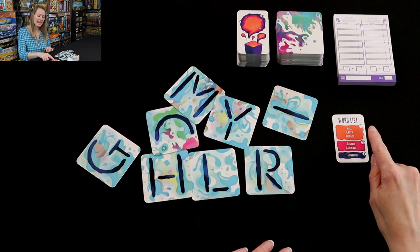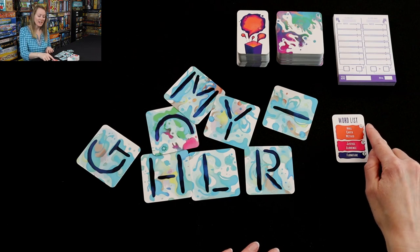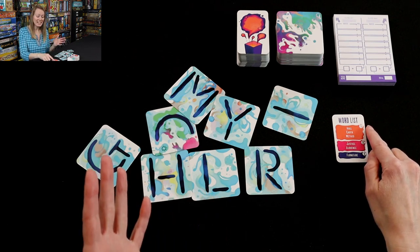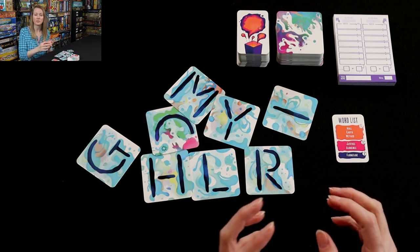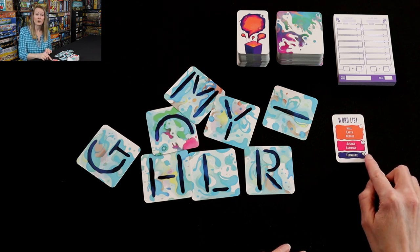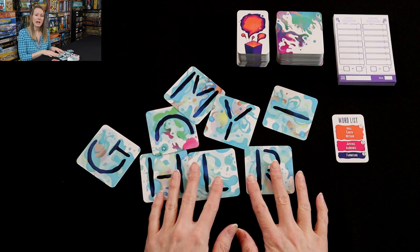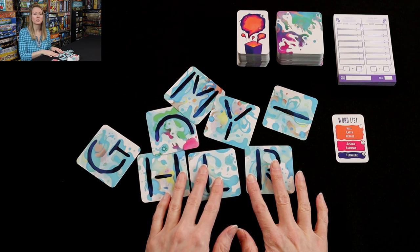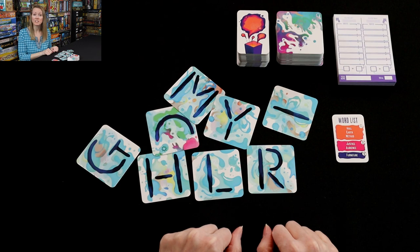Looking at my words, the easier words to spell are definitely worth fewer points. If I can get my players to guess Hall, Earth, or Method, I will receive one point for each of those guessed words. The others are really hard — level two: Justice and Audience. And then lastly, Furniture is worth three points. So I have three different rounds to get my players to guess my words, and you can only focus on a couple words at a time.